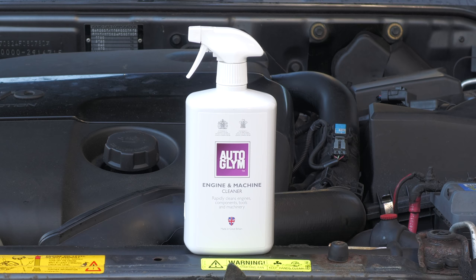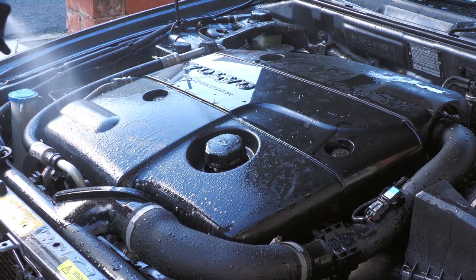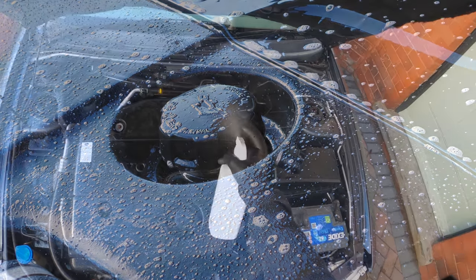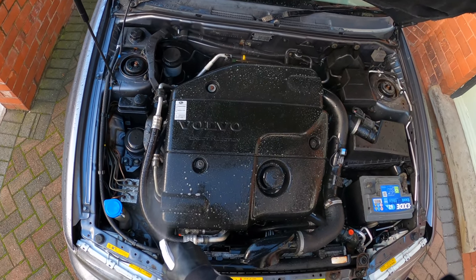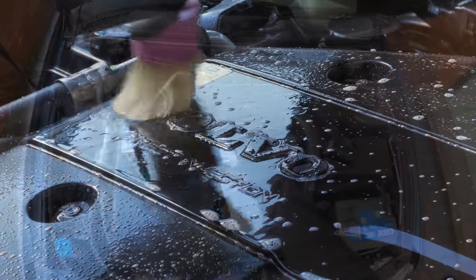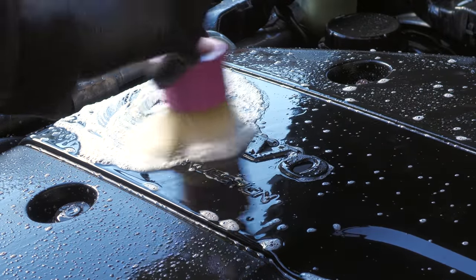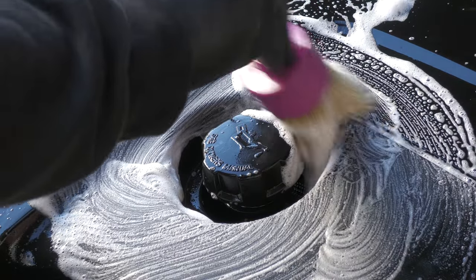Auto Glym engine and machine cleaner was then liberally applied to the main plastic engine cover and left to soak for a minute or so before being thoroughly agitated with a chunky detail brush to get a good feel for it before committing to spraying down the entire engine bay. It firmed up nicely under the bristles and seemed to cut through the dirt with relative ease, so I rinsed it off to prevent it from drying before moving on to cleaning the other parts.